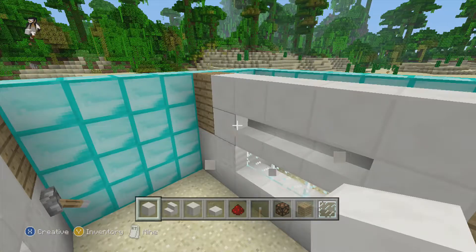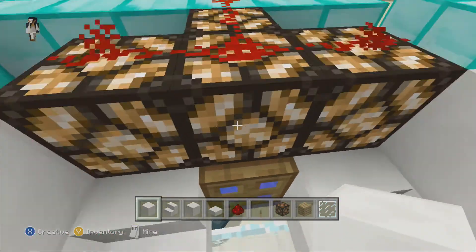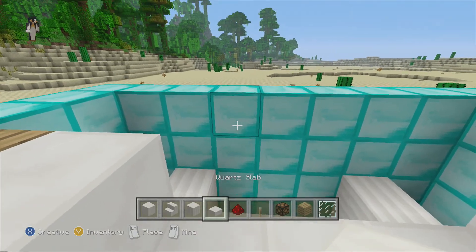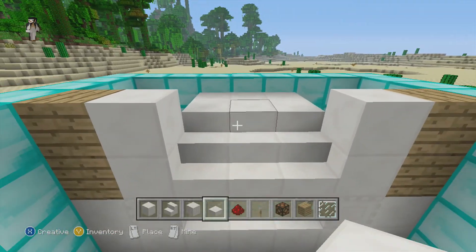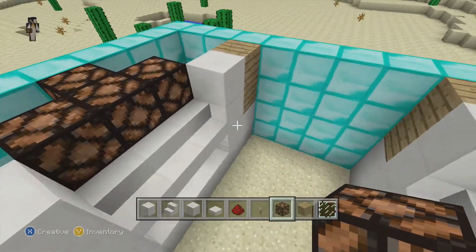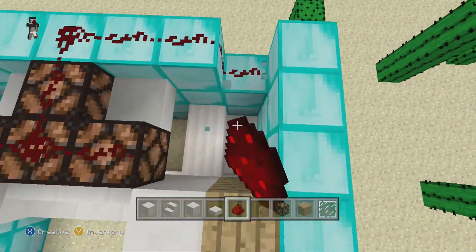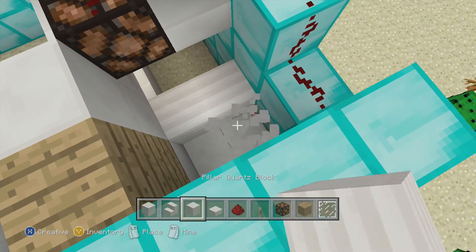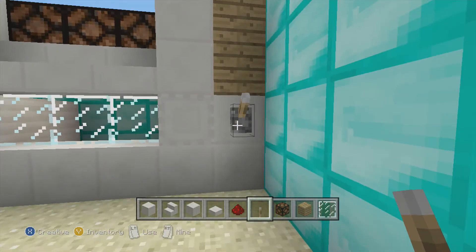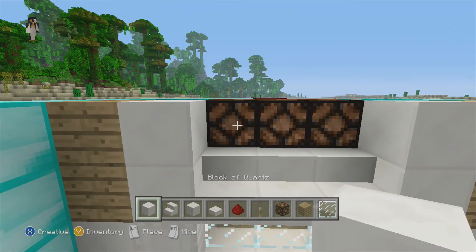Go across the top block here with quartz blocks; you should have something like that. Now the inside of the tank is actually the top of the block here. Destroy these three, then take half slabs and go across like that — this is the top of the aquarium. Then take your redstone and link this all up. Place a block here so that you can have your switch and make sure it works.